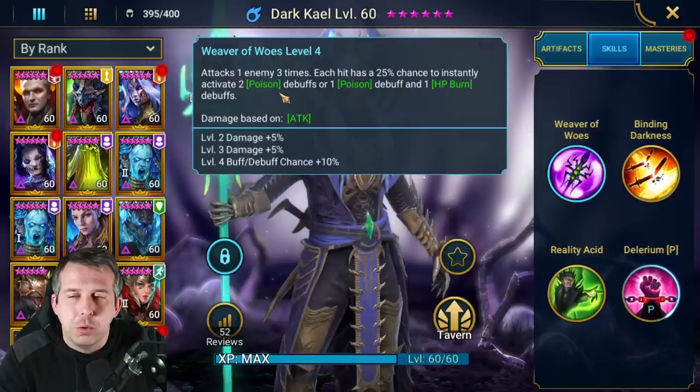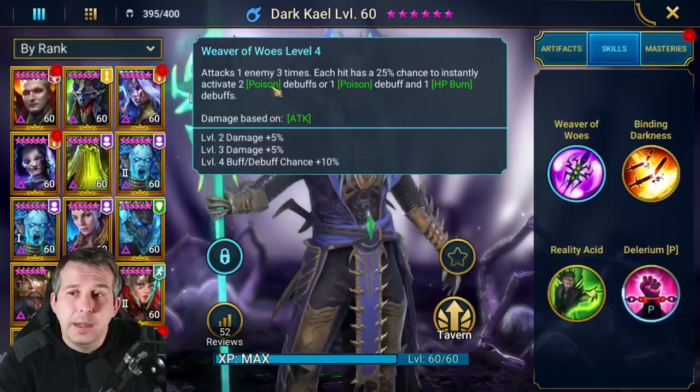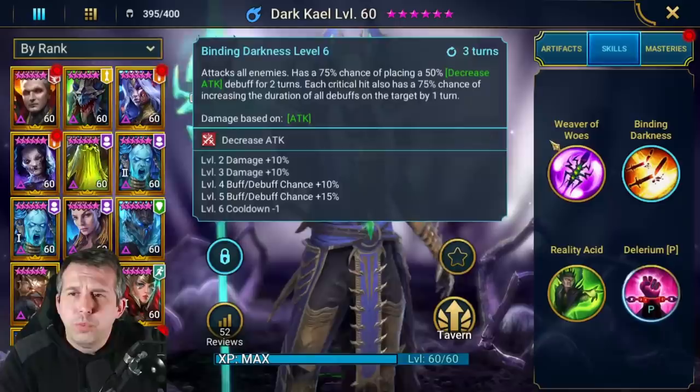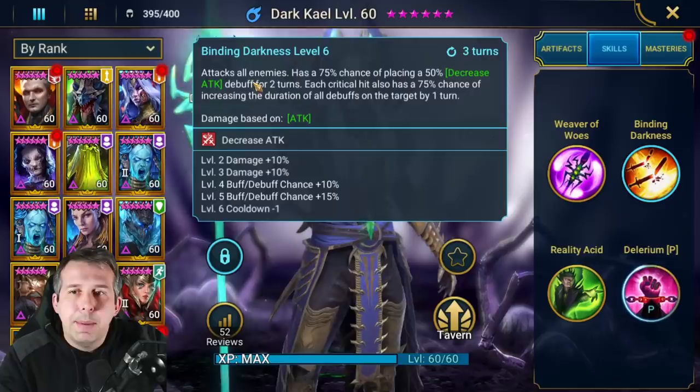Each hit scales up with books to a 35% chance to activate two poisons, or one poison and one HP burn. Three hits, each hit has a chance to do this - that's actually kind of nuts. You could end up stacking a couple of poisons and a burn. If you've got a bunch of poisons out there and a burn, this A1 could just chunk health off bosses. I really like this A1.